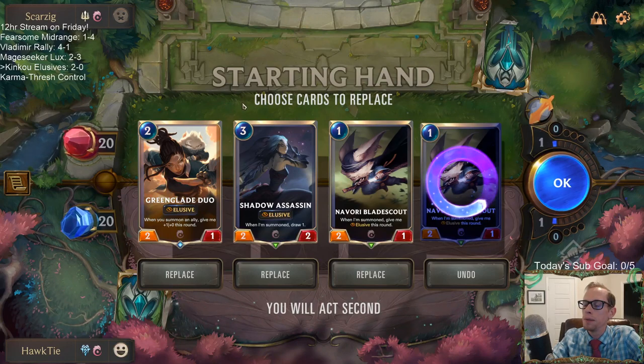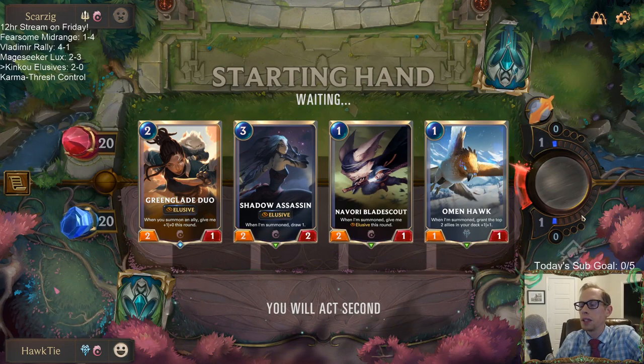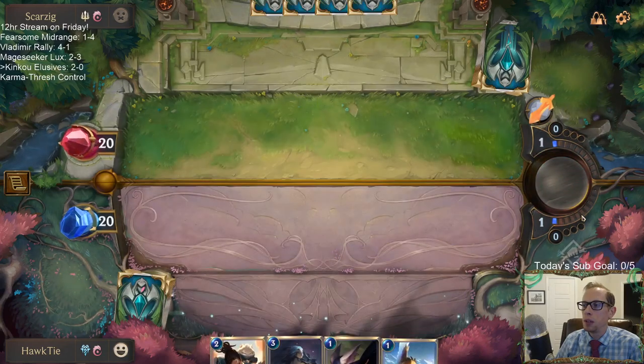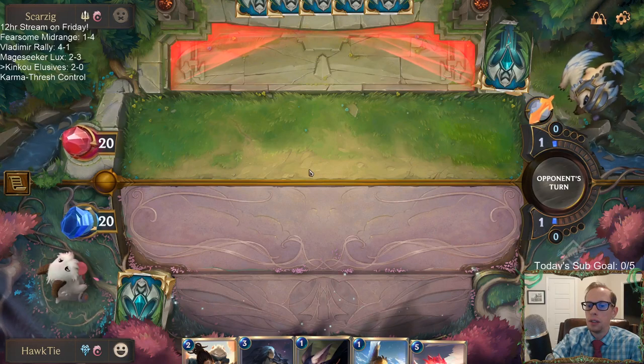After level 13, every 4,500 XP you gain you get another chest or capsule that has two rares and three commons, with each having a chance to be upgraded — and your capsule can be upgraded to an epic or champion capsule. So if you play a good amount, you can earn a lot of free prizes every week.